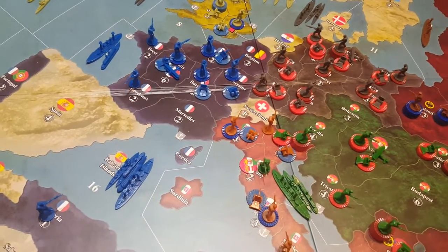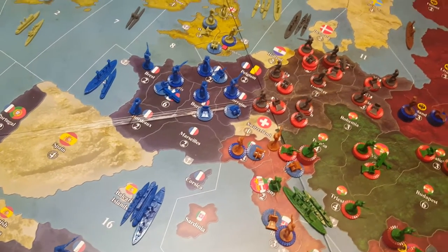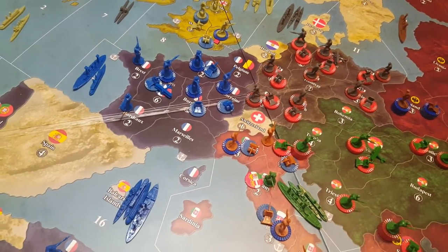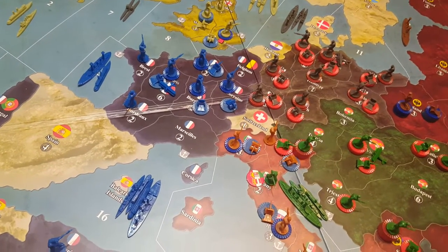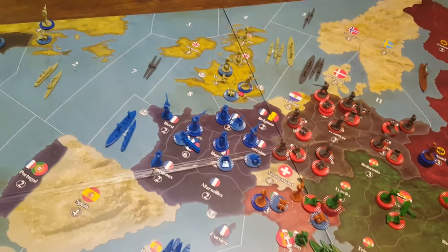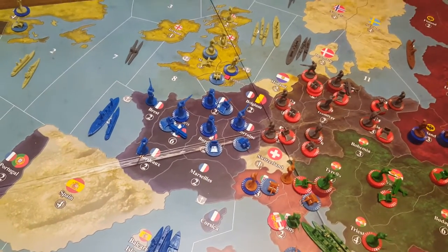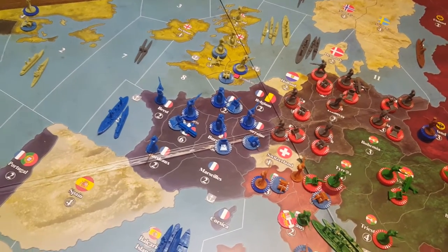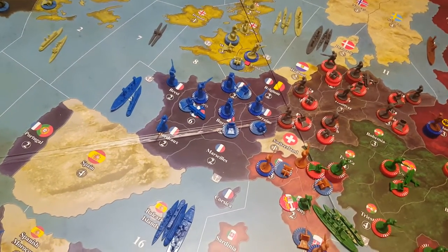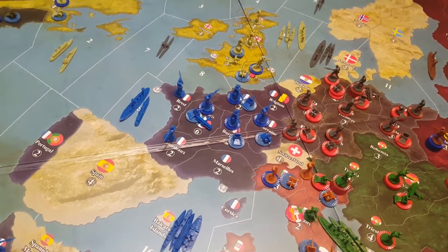We also have France to contend with. Because we're going with a heavy Russian approach, we don't really need to force our way into France, but we at least need to form a stable front so France can't threaten us from the west. If possible, we want France to start feeling pressure — the French player freaking out a little bit — which means they're going to apply even more pressure to England for help, making England even less likely to commit more forces in India, helping our overall strategy.